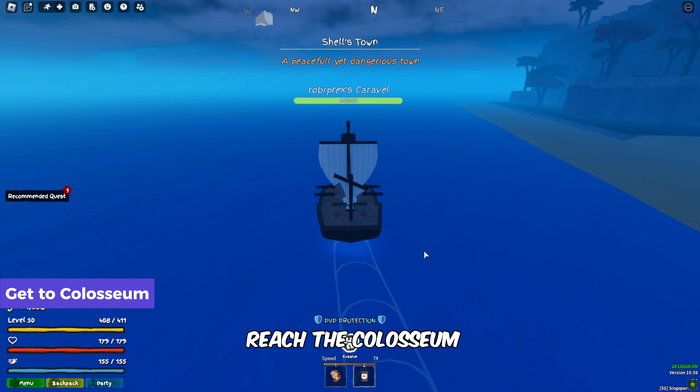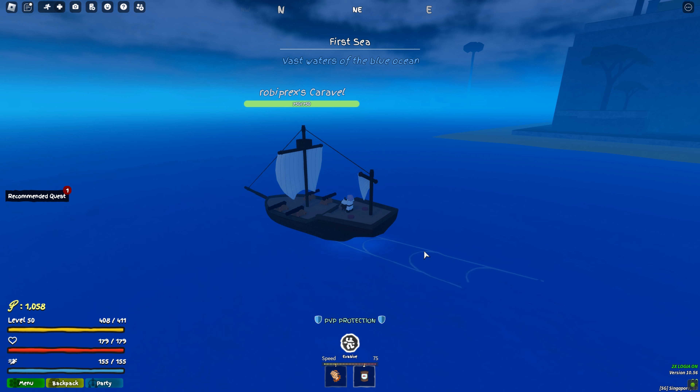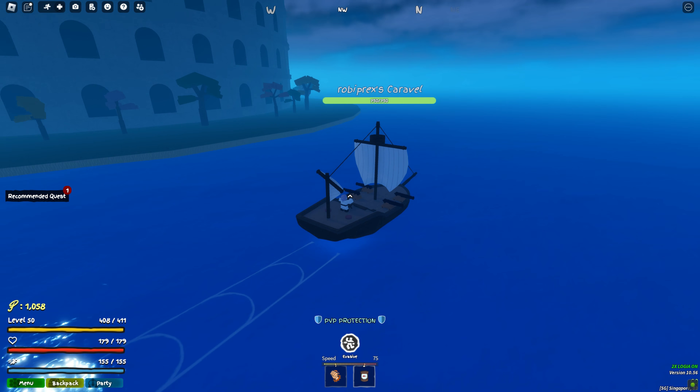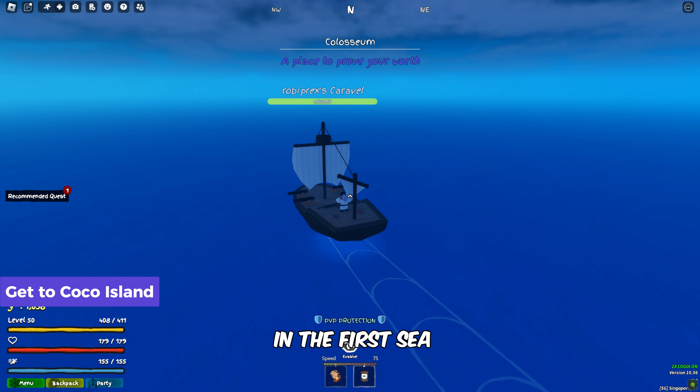Once here, head north to reach the Coliseum, our next stop. Now keep sailing north to reach Cocoa Island in the First Sea.